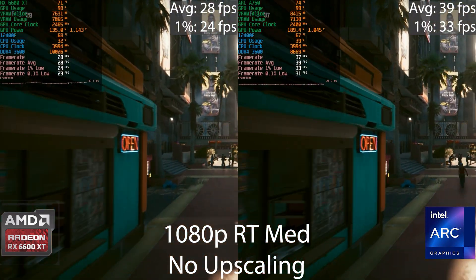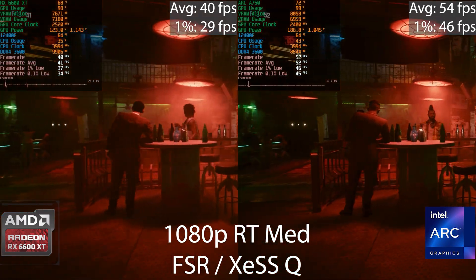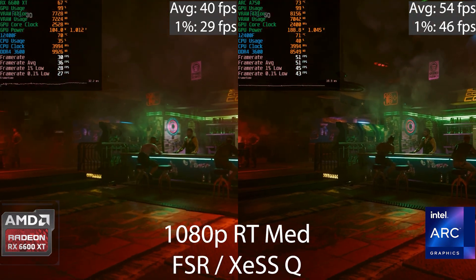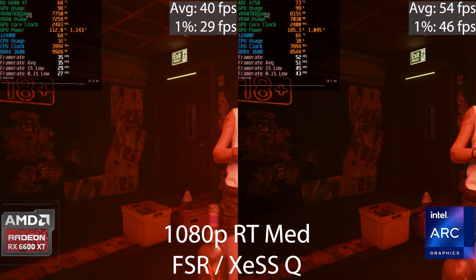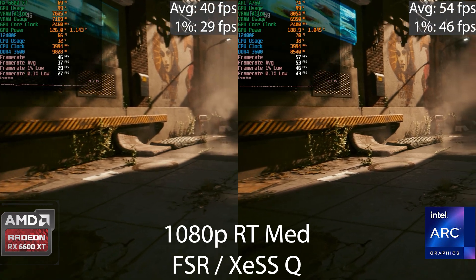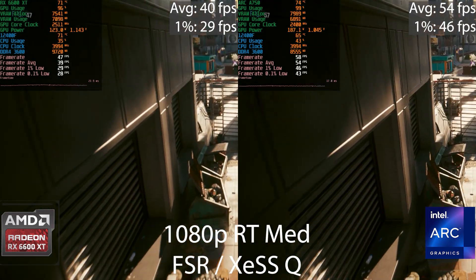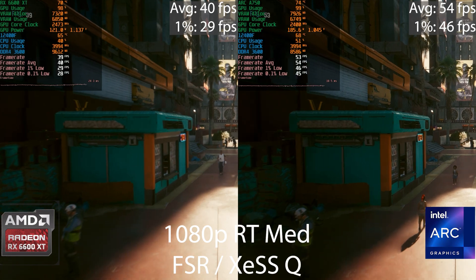Here we are at 1080p on the medium ray traced preset with upscaling enabled — FSR quality on the Radeon GPU and Intel XeSS quality mode on the Intel GPU. The margins are pretty much the same and the Intel almost reaches 60 FPS. Note that gameplay performance differs from in-game benchmark performance, and we are using different upscaling technologies, so this is purely for fun and not a one-to-one comparison. That goes for all upscaling tests in this video.